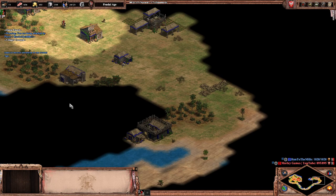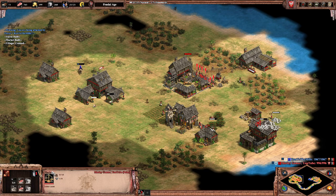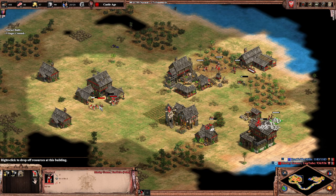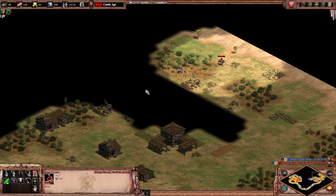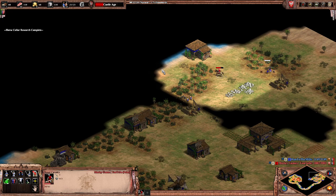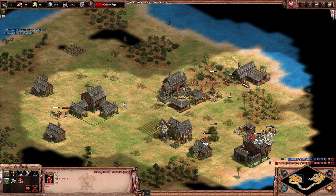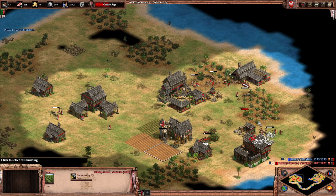Yeah, he's fast castling, which means my strategy is not going to be very good. Every time I do this against the AI I have enough food — all I've got to do is sell one little bit of stone and I'm fine. Not working out that way against human players. I've got a dock — should I have docked? Maybe I should have docked.